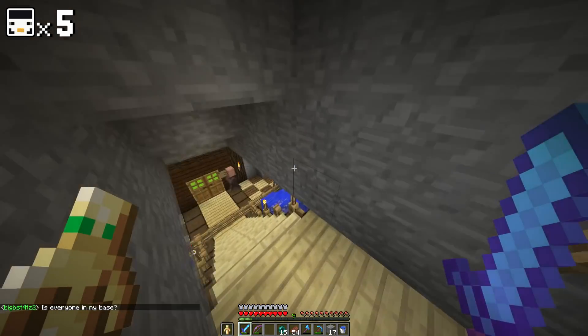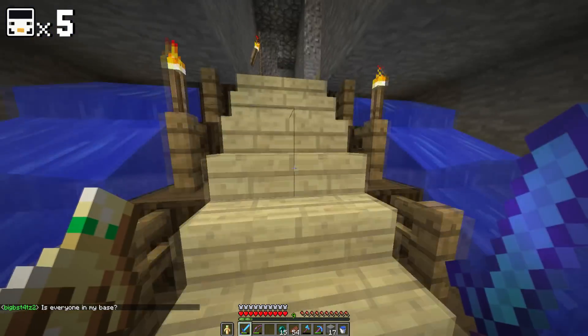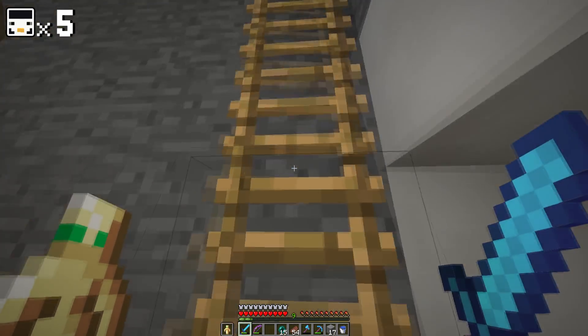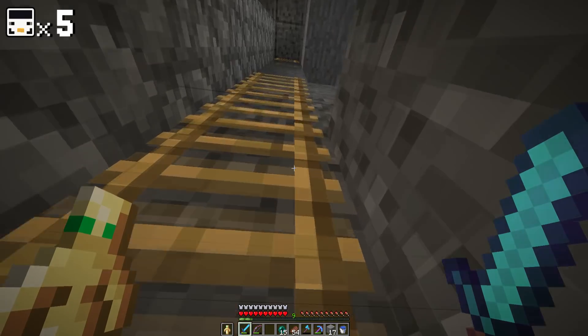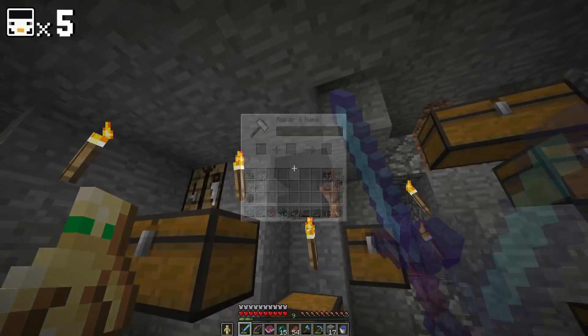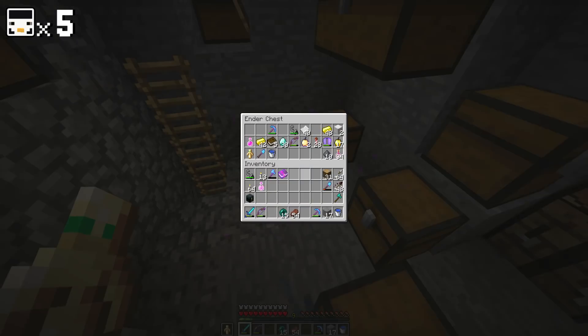One thing I want to try and do is make a sharpness 5 axe, which apparently you can do with an anvil. I found it in the stream that you can do it. So in order to do it, I need 12 levels of XP — I think that's how much the anvil required. We can just double check it here. I've got the book and everything. Yeah, we need 13. All right, we know how much we need.